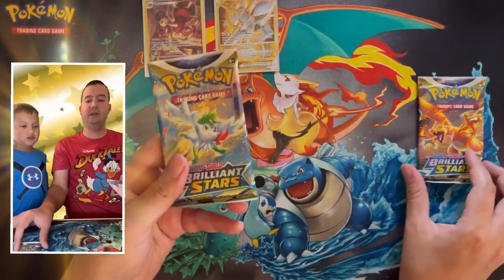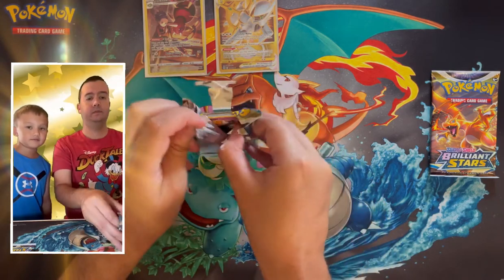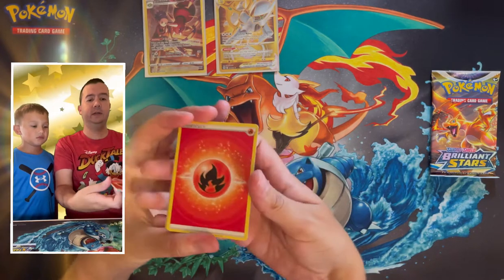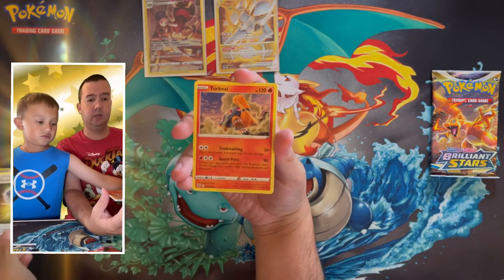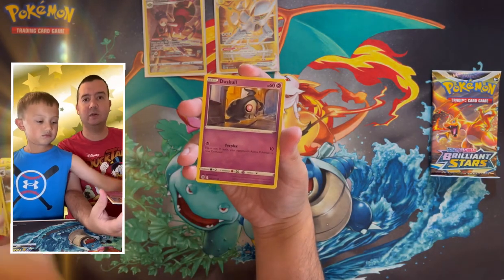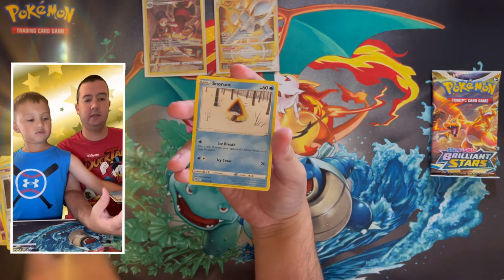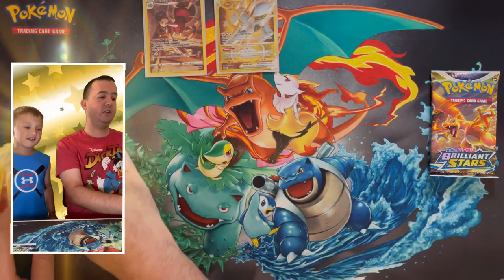Let's get another pull. There is the code card. Four cards to the front: Fire Energy, Double Turbo Energy, Double Turbo Energy, Turkle, Gabite, Duskull, Cubchew, Dedenne, Klink, Snorunt, reverse holo Chimchar — and the rare is Flygon, non-holographic rare.